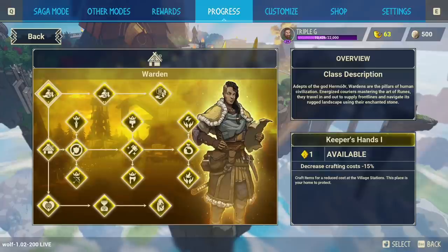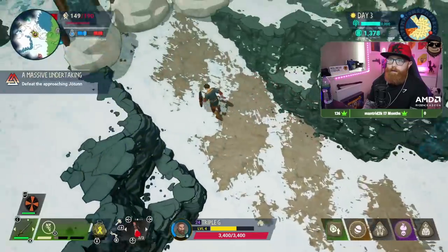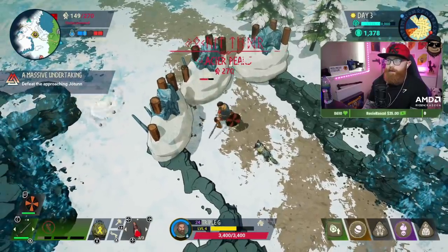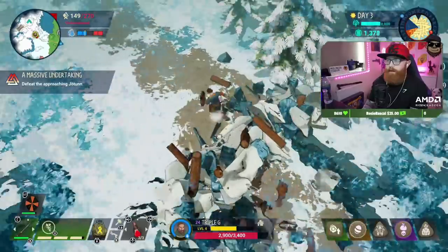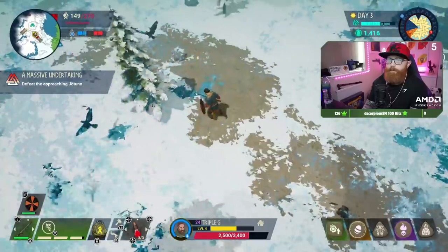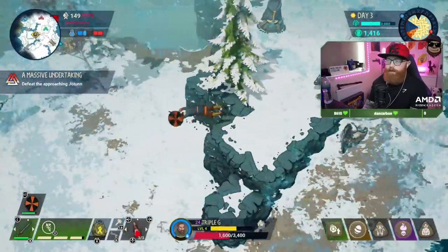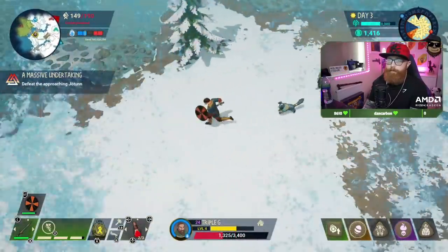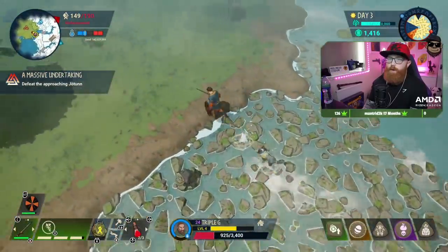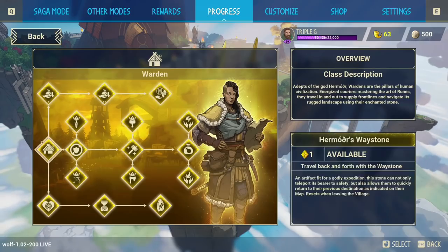The first skill I recommend is the crafting skill — you want to be decreasing your crafting cost straight away. On day one and day two you're going to get a new axe or sword regularly, so decreasing that cost is really nice. You'll go through white, green, and blue gear, and it's only at green and blue where you start worrying about durability. Put two skill points into crafting for a 30% reduction, so you can craft armor and weapons. This also helps if you have a rough RNG spawn and can't find many resources.